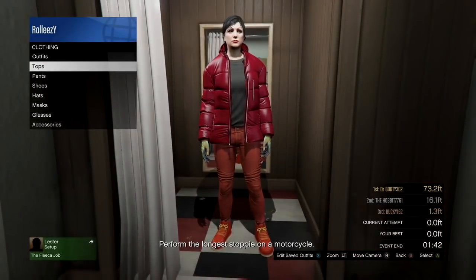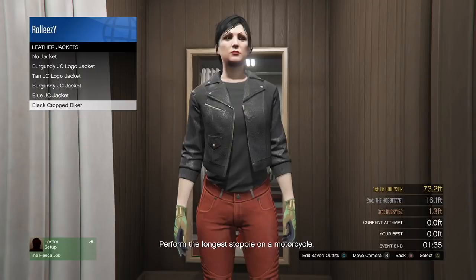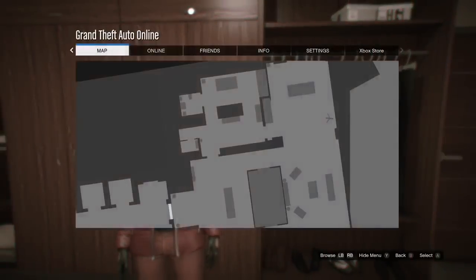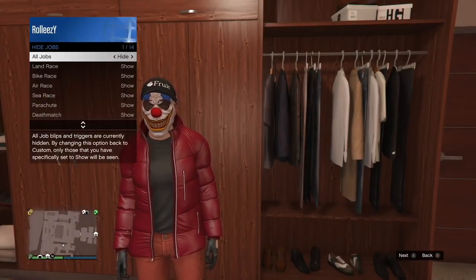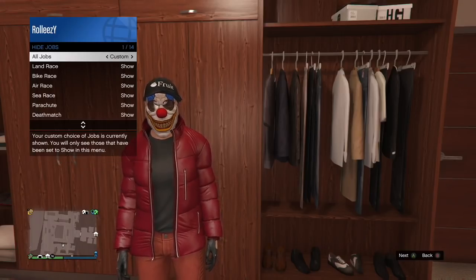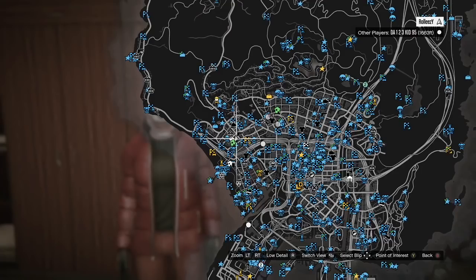The jacket you're going to need is the black cropped biker jacket — go to leather jackets to find it. That's the full outfit we'll be using to make the Trashman suit. Once you've purchased all of those, go ahead and get ready. We're going to use the Mount Chiliad location to do the SP to MP glitch. Go to your high jobs, make sure that all of them are on show.